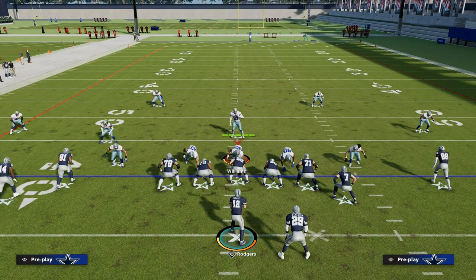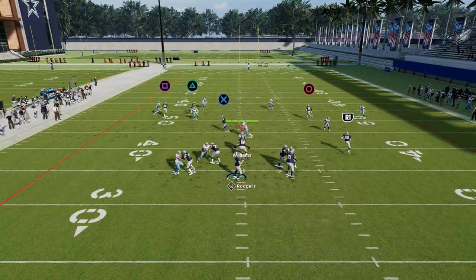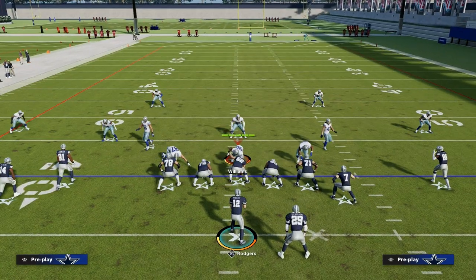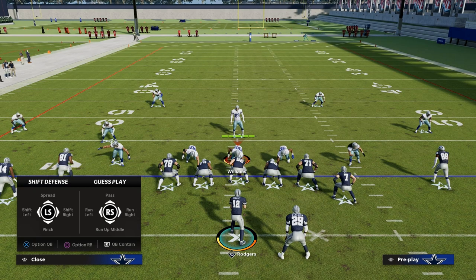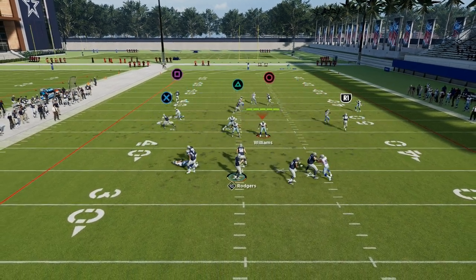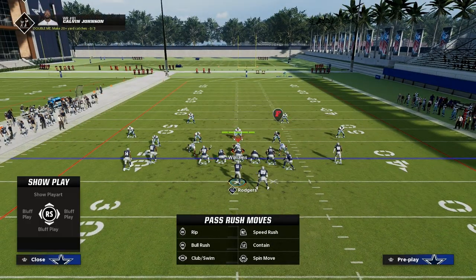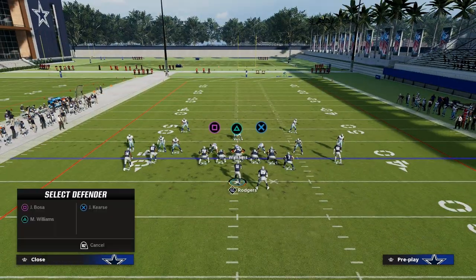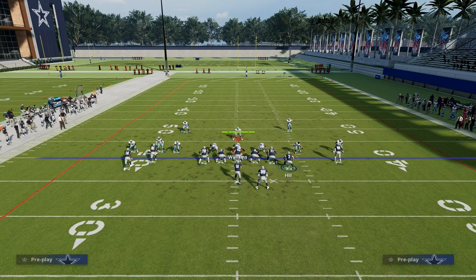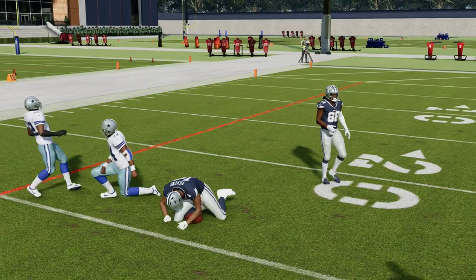Your counterplay has to be effective against man, zone, and match coverage. Against match, your tight end drag is again one of the best routes on the field — you have to take that read if it's open. The wheel to the running back is also solid. On the post, free-form it down and outside and you can really cook match coverage on that side. If they press you in match on the left side, it's essentially man-to-man, and that receiver can beat them off the line for a potential one-play score over the top.